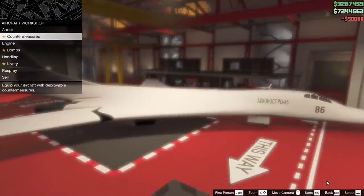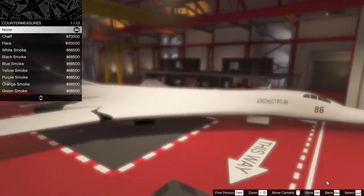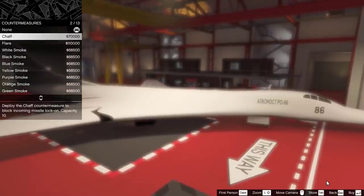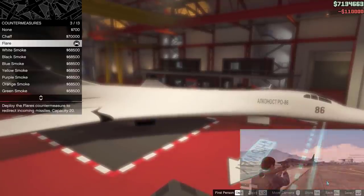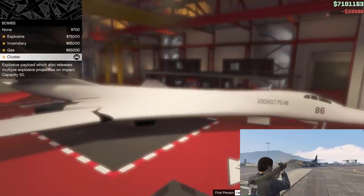It's got countermeasures, a second seat for a passenger to sit down — and only sit down, they don't do anything else — and three-rocket blow-up armor. At least it'll survive a bit of a beating if it gets spotted.